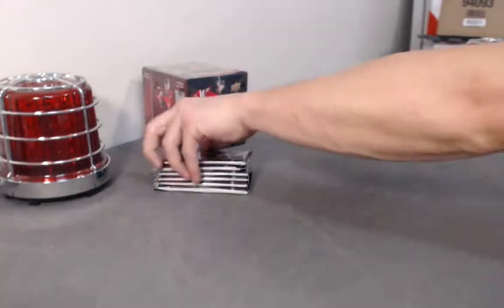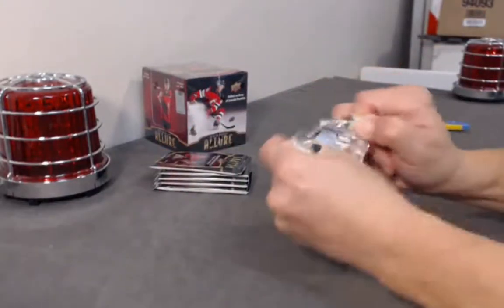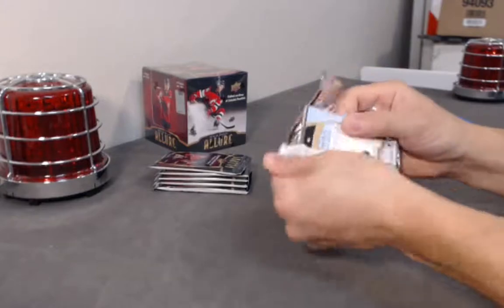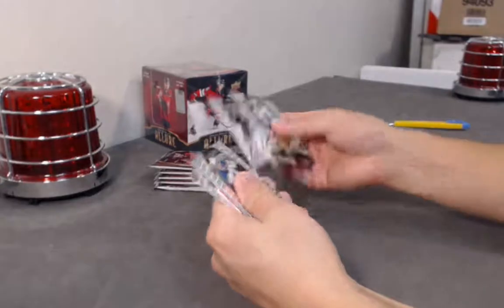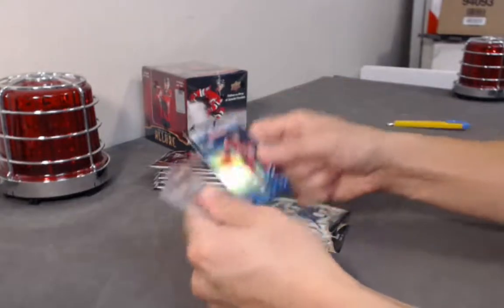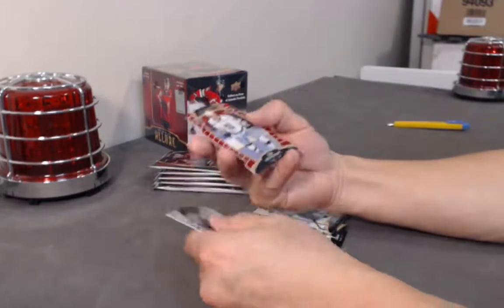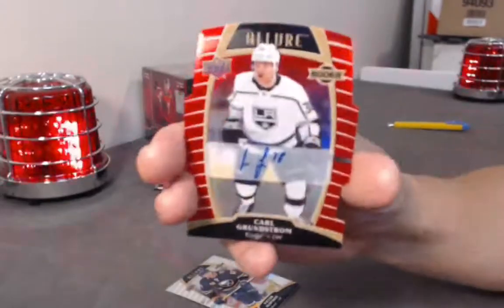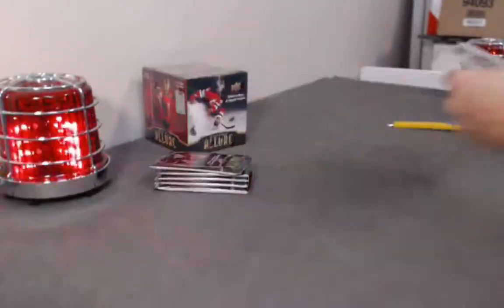Nico Sturm base. Winter Storm Warning — Taylor Hall red rainbow. Rookie auto — Carl Grunstrom. Awesome piece.